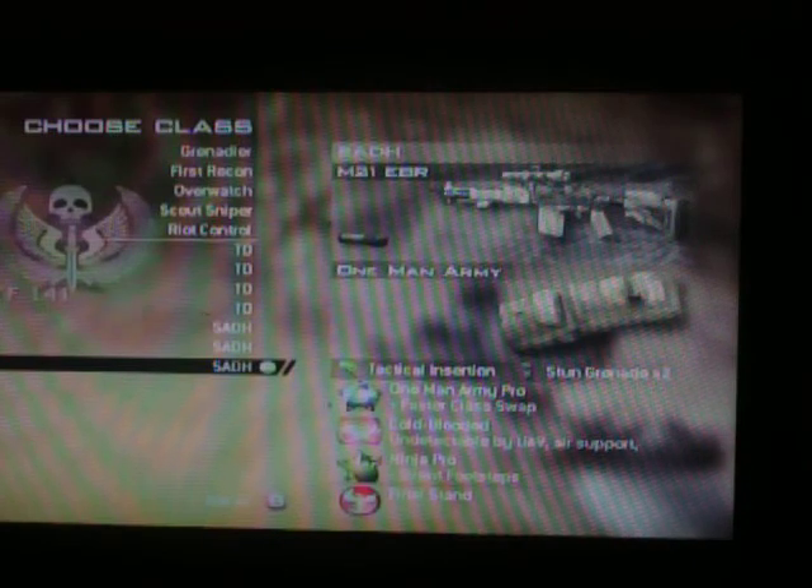This is the 1-1 Army Pro glitch. You need a 1-1 Army Pro and a tactical insurgent. Pull that out so you're ready to change class, and you literally just press A, R, and B at the same time. You should pull out the changing kit and tactical insurgent.